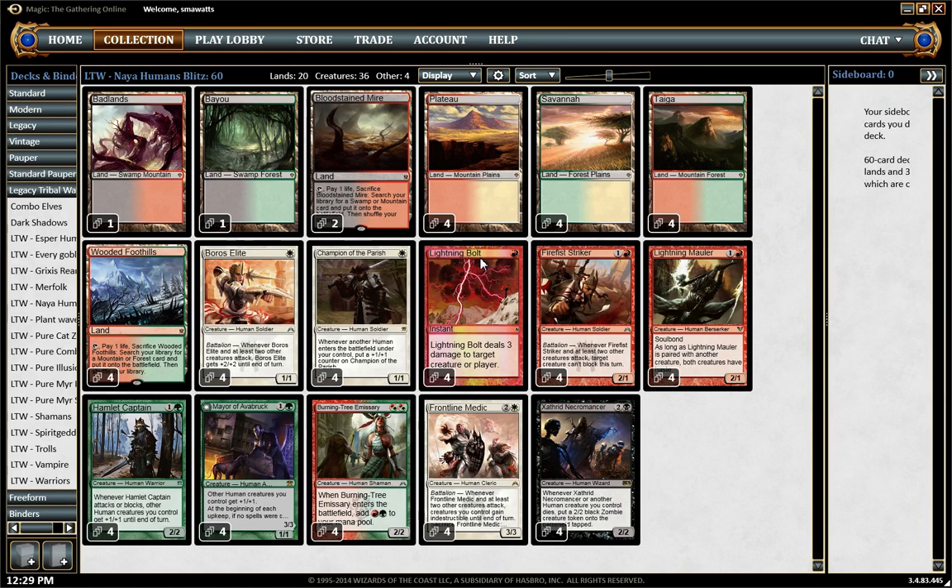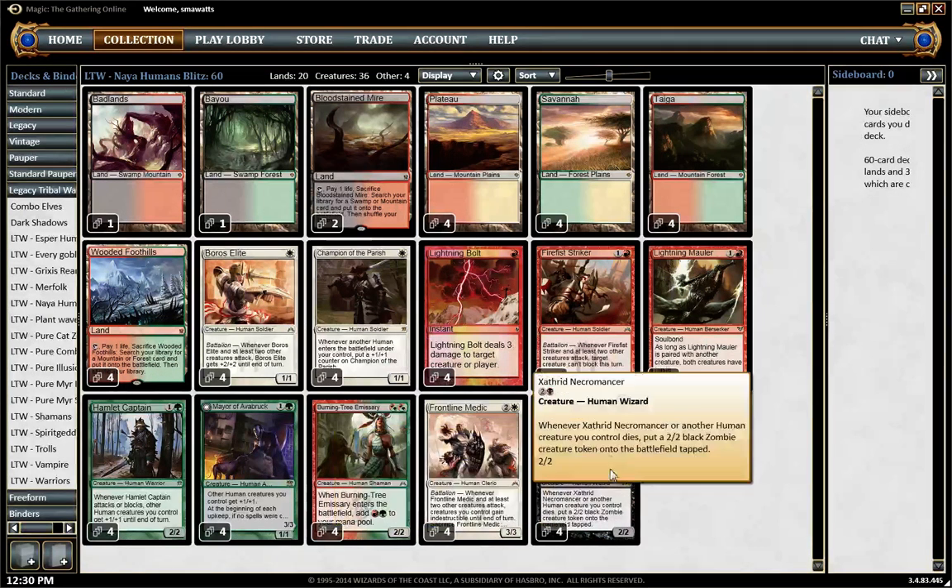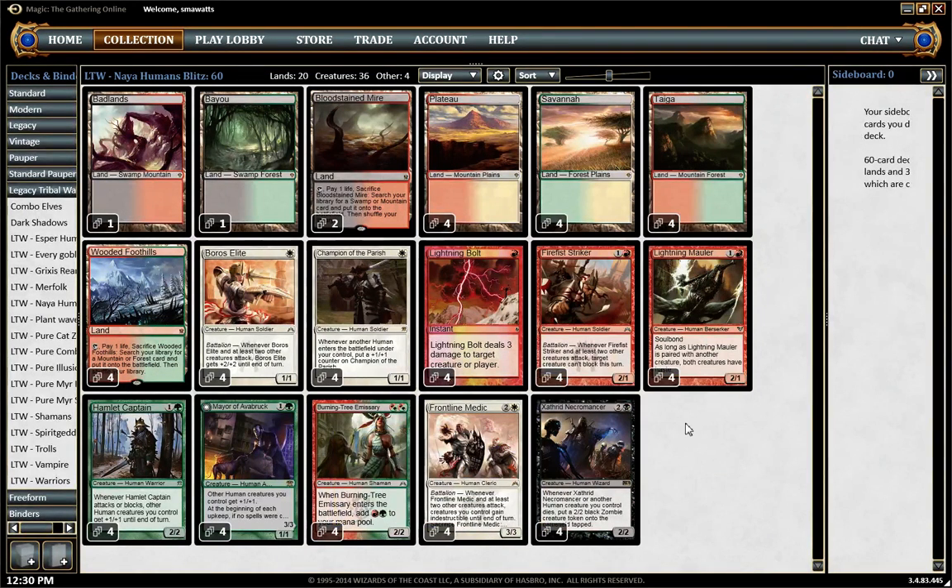Lightning Bolt, because it's awesome. All of our two-drops are kind of built around Burning Tree Emissary. Everything in our two-drop slot can be cast off the mana from Burning Tree Emissary, and our three-drops can all be cast off the mana from Burning Tree Emissary too. This deck is really designed to abuse Burning Tree.